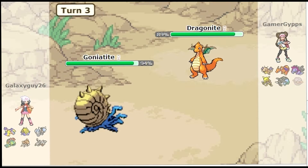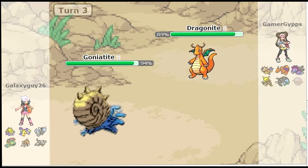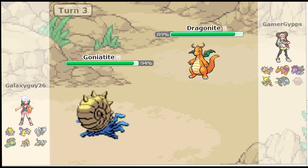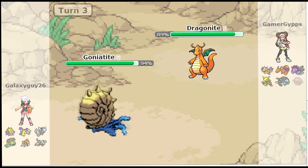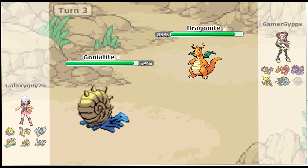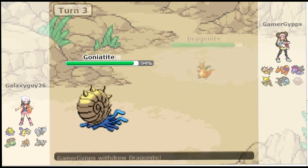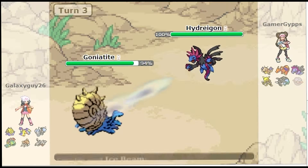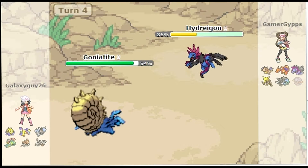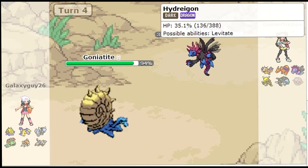It's obviously supposed to be an Ammonite. He resists the Fire Punch x4. I don't know why the Dragonite — I've got the Ice Beam, I don't think I'm going to outspeed though. A Goniotite Ammonite has a simple septal shape — if you look at the different body chambers, it's a smooth septal shape. I feel like I should explain this while nothing's happening.